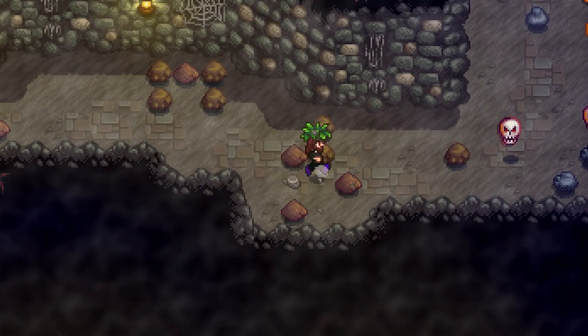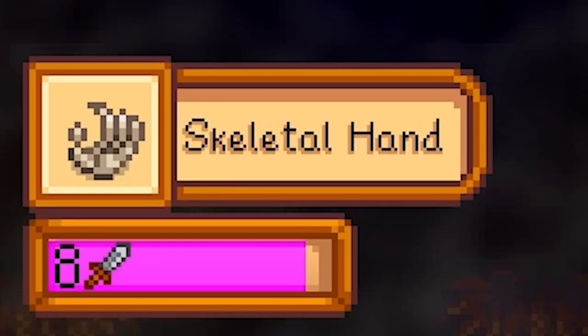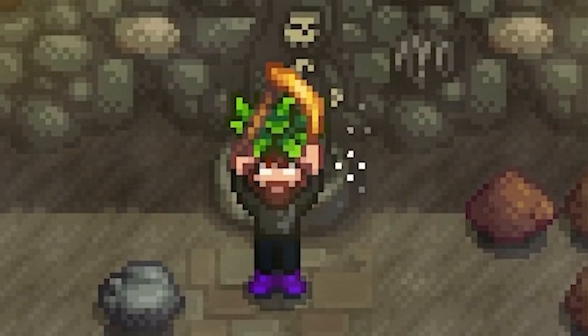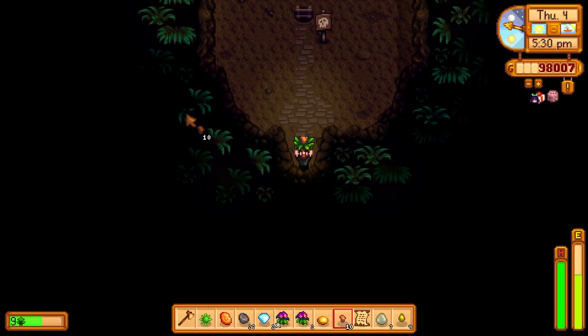Let's try the monster encounter — you just want to bait one at a time and stand still when they come at you. Got a ruby ring and an aquamarine ring, lots of rings! Skeletal hand, another skeletal hand, and we did it! That was totally wicked. Found a secret note in there too.